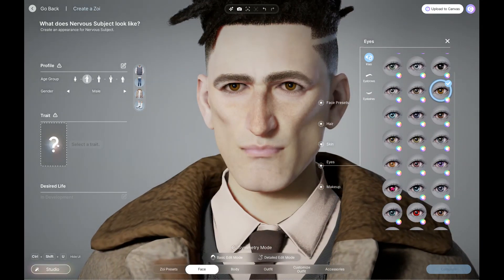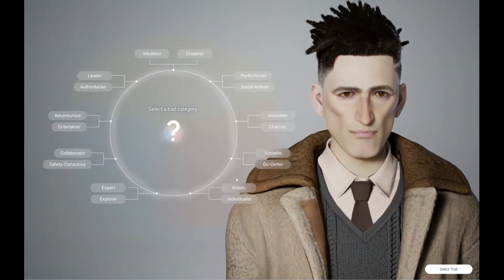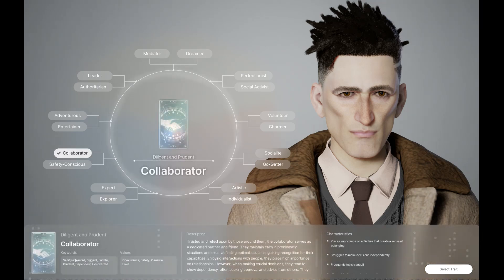Now let's give him a trait. And these are not actually traits — these are archetypes. And within each archetype, there are six keywords, which I consider more like traits, as well as values.